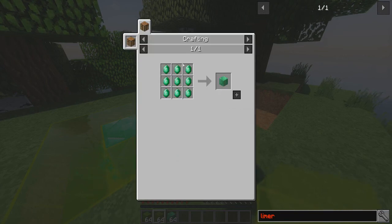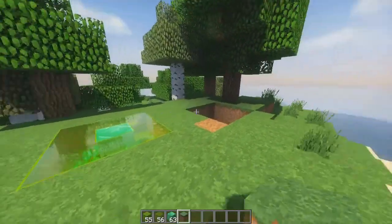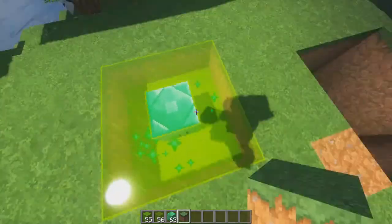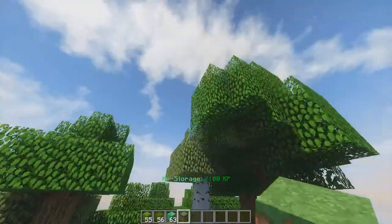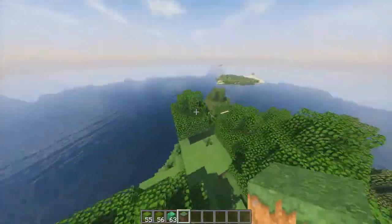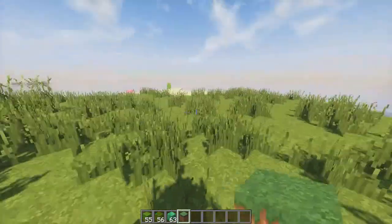You also need a block of emerald, which is probably the most resource-heavy one — you literally just need nine emeralds. Once you've got that you can make your XP storage. I did try to do it nearby but it didn't work. If you want to use multiple XP storages, I'm not sure if it's a feature of the mod or a bug, but I tried putting one nearby and it kept activating the other one. So I'd recommend going somewhere else to build it.